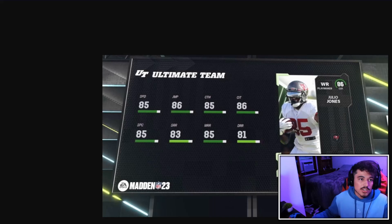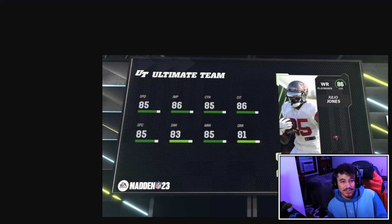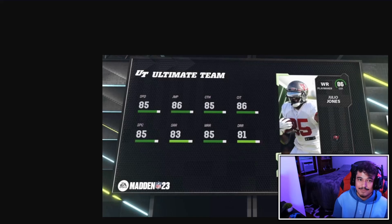For the house rules card we have Julio Jones at about 6'3" with 85 speed. You need 25 house rules wins to earn him. He does get Short In, but outside of a Buccaneers, Titans, or Falcons theme team, I don't think he's really worth grinding for. He lands down in low B tier near Robert Woods and Amari Cooper.